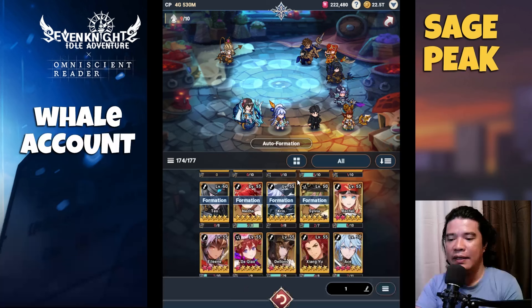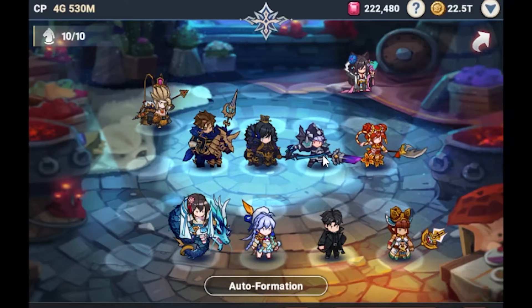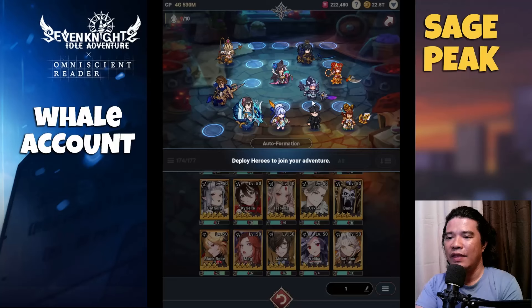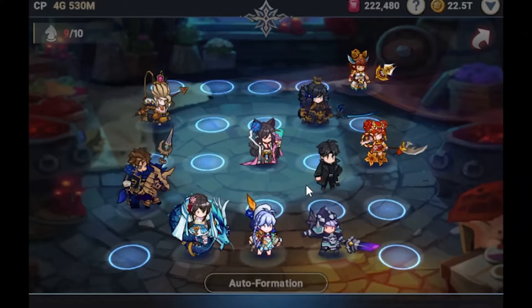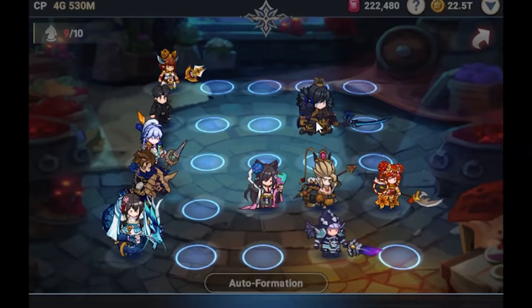We can remove Kagura and replace that with our new range hero — that would be Rakshasa. So this would be the setup: put Nesha at front, then we have some AoE damage dealers — that would be Chris, Ateo, and Rakshasa. Put Sylvia away from them, and Jong Yukyu move to the back. These were all AoE heroes, so let's put them at the center.